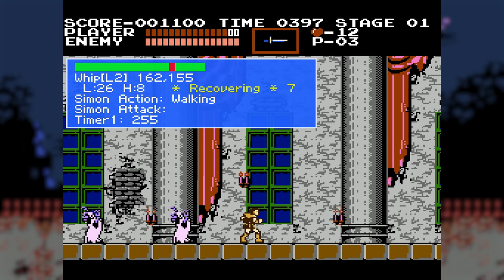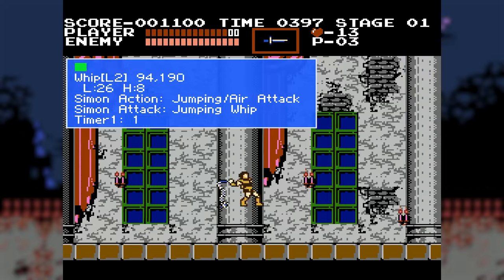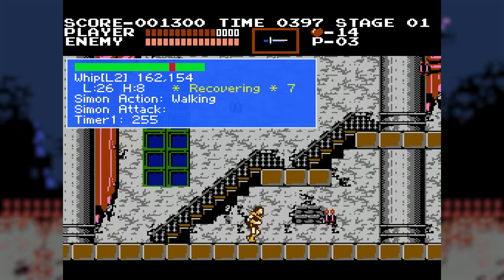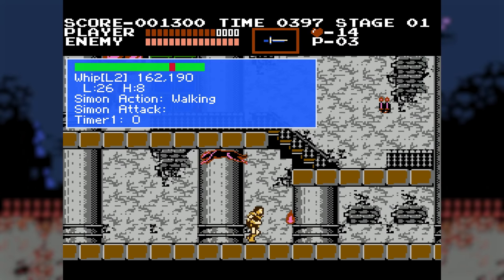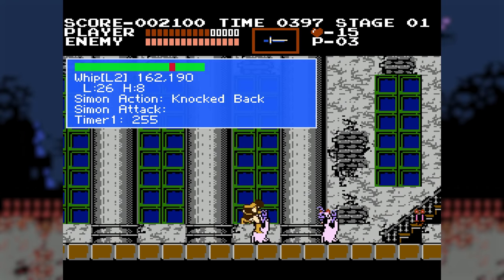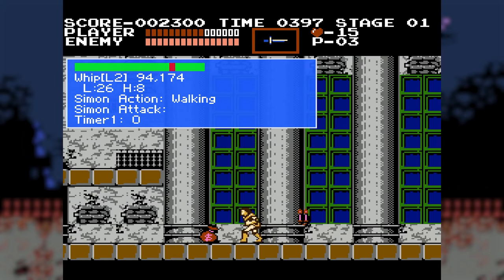Multiple areas in RAM can be referenced by any subroutine to know what is going on with Simon at that moment in time. Some logic checks Simon's action for his current state, while other logic checks Simon's attack for his current state. So long as they are compatible with each other, it doesn't matter which of the two is referenced. But what if they're in conflict with one another — what if they get out of sync? The answer, at least in one particular case, is that a critical hit occurs. With that, let's jump straight to Dracula.